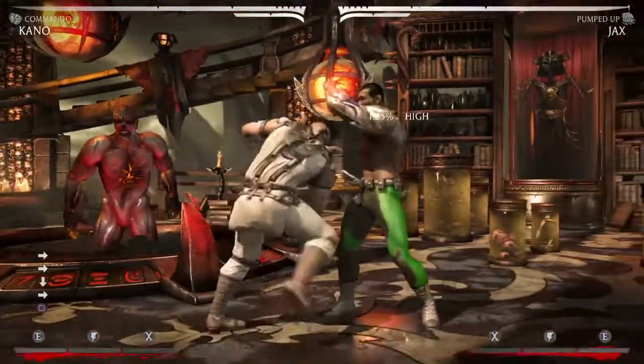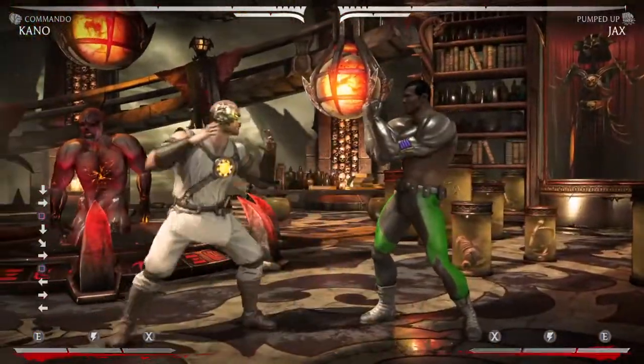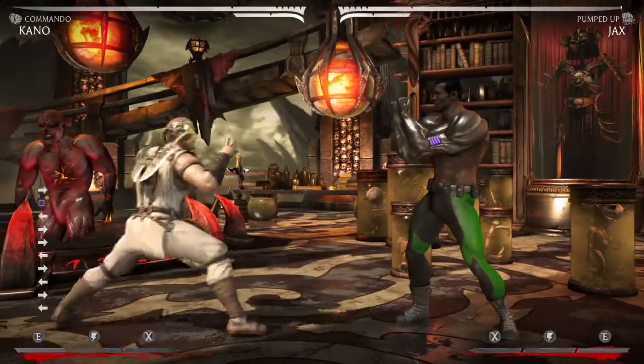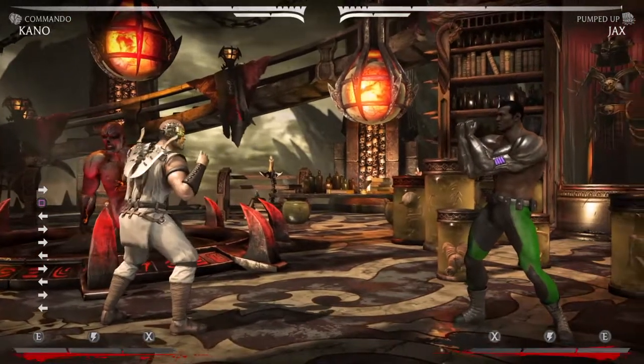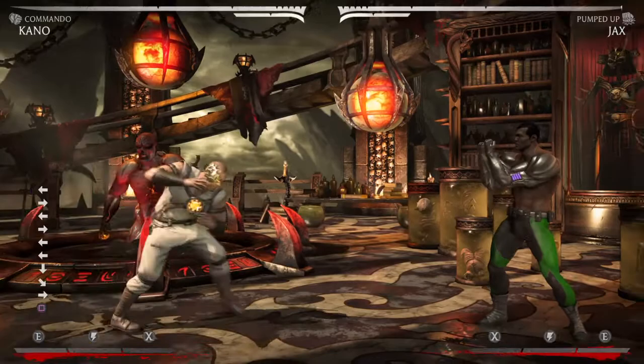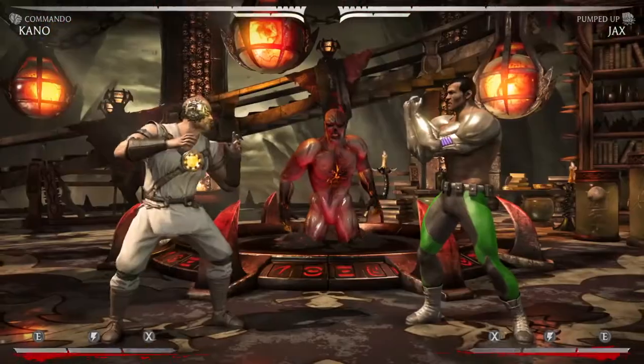You have a safe string ender in choke. This is only minus 4, so you can use it after every string and be 100% safe against every character in the game. And it's also a really good anti-air, but I'll get back to that — I have a section on anti-airs.